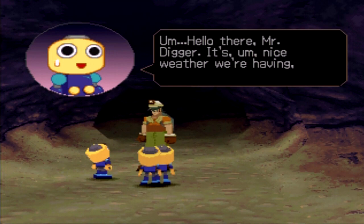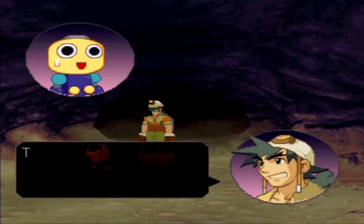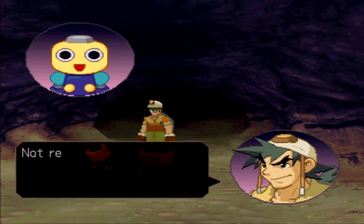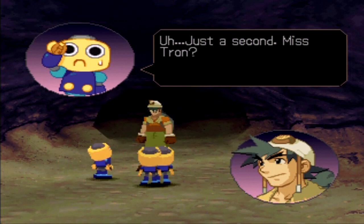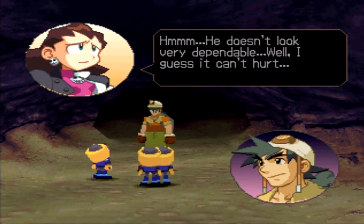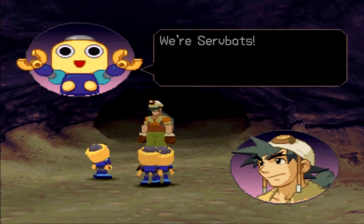Are you fellas diggers too? Yeah! We're here looking for treasure! Treasure? You mean the Aurora Stones? You won't find any here — you'll have to go deeper into the caves. Do you know where they are? Not really, but I do know there's supposed to be three stones here. Wanna come along with me? We can look for them together. Just a second — Mistral, he doesn't look very dependable. Well, I guess it can't hurt. Sure, we'll go with you. Then it's settled — my name's Dance. Nice to meet you. We're Servbots!